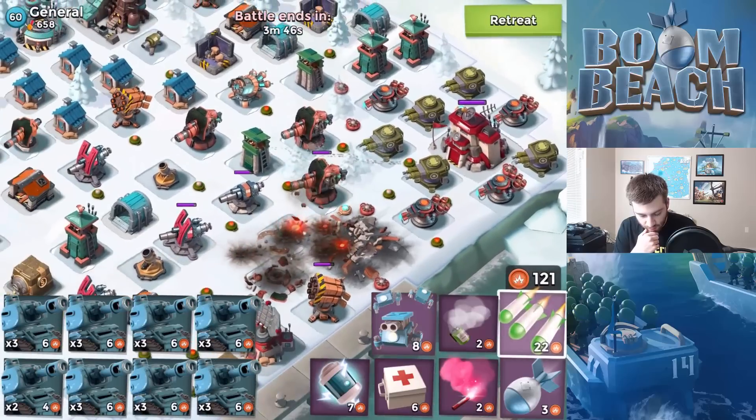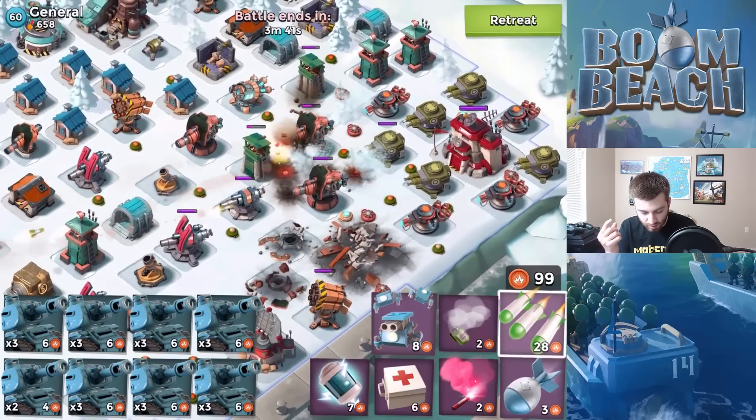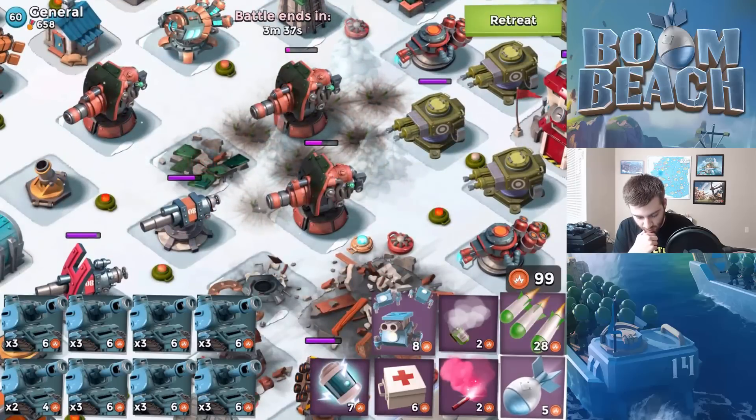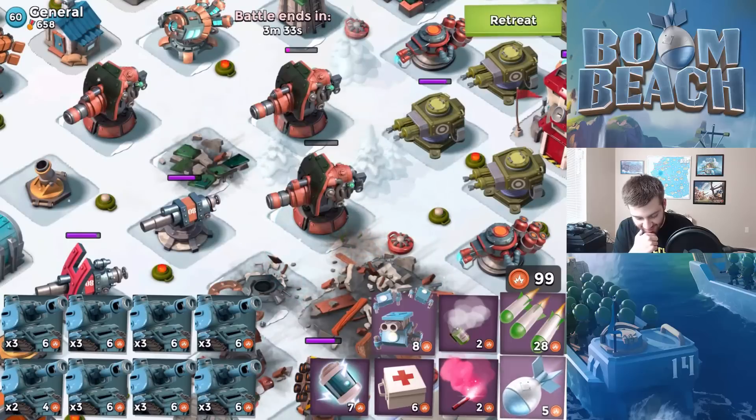We'll start another barrage too — it should take out the shock launcher. That was worth it. We'll barrage in between here — it helps clear the mines and takes out the boom cannons. We need to hit that shock mine there as well. Oh my goodness, that thing is so dead!